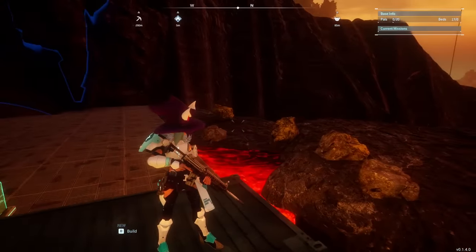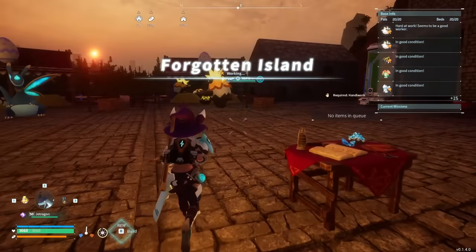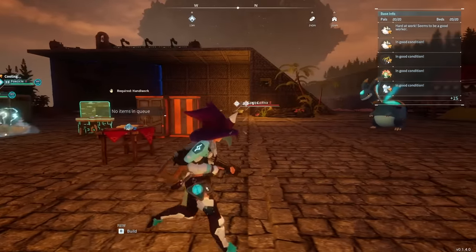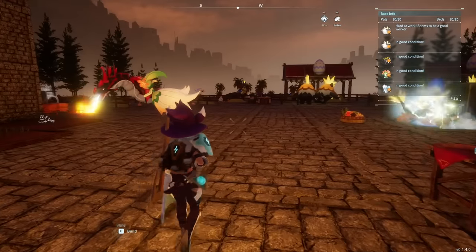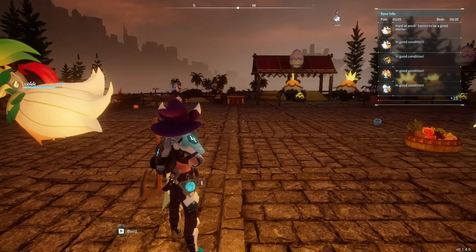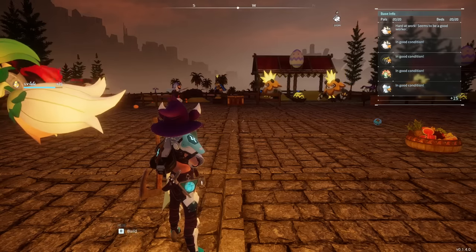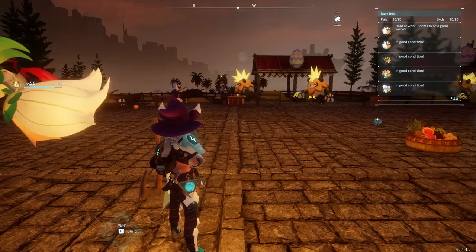Last but not least, my most recent base is my breeding base over here. I really just have breeding set up, and you could set up whatever else you need. If you want to do anything else within your bases, this would be the place. Obviously you do need coal, ore, and sulfur covered, but our previous two bases have coal, ore, and sulfur covered — so your third base is really up to you where you want to put it.